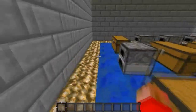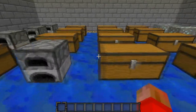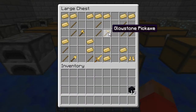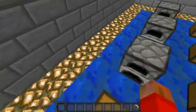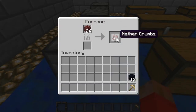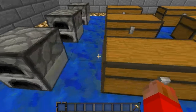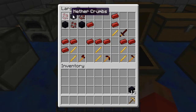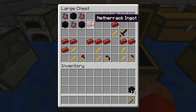I'm going to test out which one is going to be the most useful, so I'm going to go ahead and take all the pickaxes. Moving on to the netherrack — when you put them in a furnace, you will receive nethercrumbs, which can be used with three obsidian like this to create a netherrack ingot.